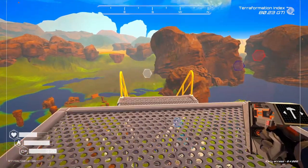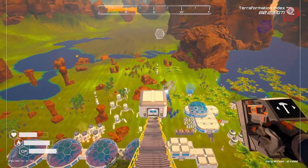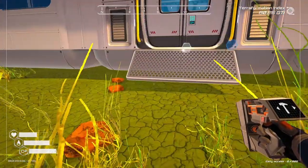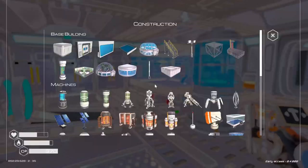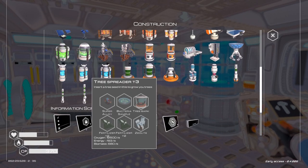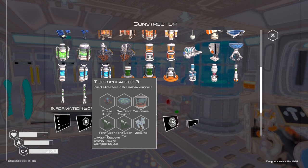Our primary thing we're going to do right now is I built the stairs and I unlocked the tier 3 tree planter. So let's see what we need and we will build it.